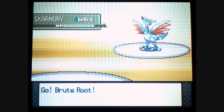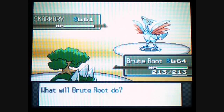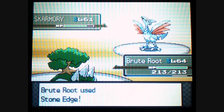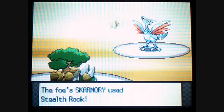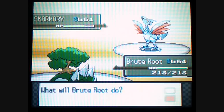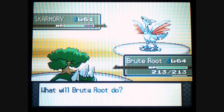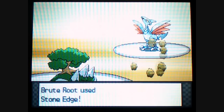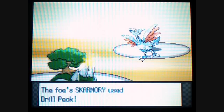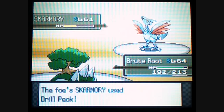He starts off with a Skarmory. Let's see — she's gonna try Stone Edge. Skarmory's at level 61. Pretty good defenses too. We use Stealth Rock, so if I switch the Pokémon into battle, they'll take some immediate damage. I'm gonna try to keep my Fortyra out and keep using Stone Edge, try to get a critical hit. Okay, I'm switching now since he has Drill Peck, which is super effective against Fortyra.